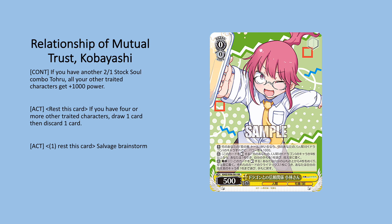Whenever you see 'traded' in my notes, just assume human or dragon is sufficient. The other effect is a pay-one, rest-self, salvage brainstorm. This gives you utility where if you're compressed and don't want to brainstorm, you can just draw-discard to filter your hand or dig for stock swap events, a climax, or a combo piece. I think this one is the one we'll play over the Kanna brainstorm, which is also a salvage brainstorm with surveil on play.